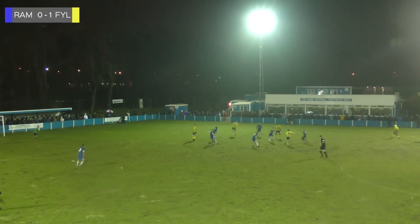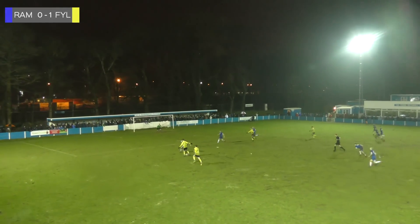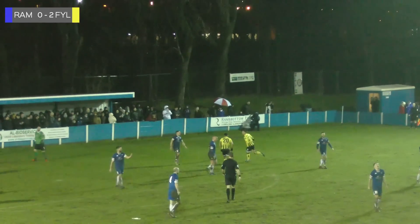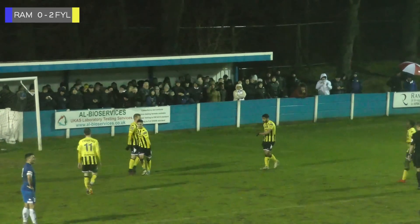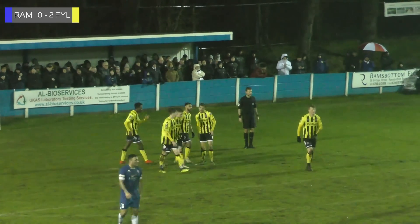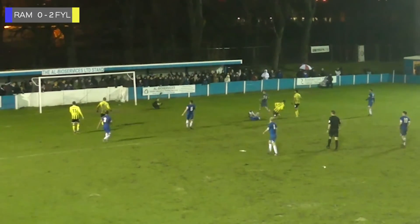Sang brings it forward and he's challenged in the midfield — he couldn't quite make his mind up what to do. It's with Lugsdon, but Lugsdon can only find Horton. Horton's got a great chance here — shoots and scores! Good play by Nick Horton as he cut in from the left hand side, beat a couple of Ramsbottom defenders, although he was on his less favourite right foot. He bent it into the far corner past Sam Ashton. 2-0 to AFC Fylde.